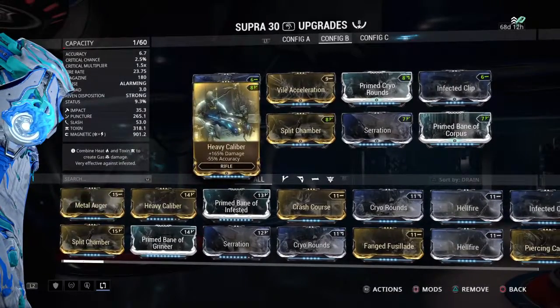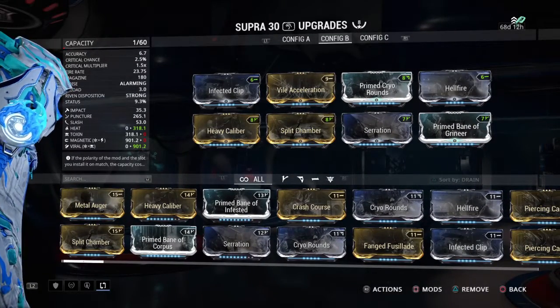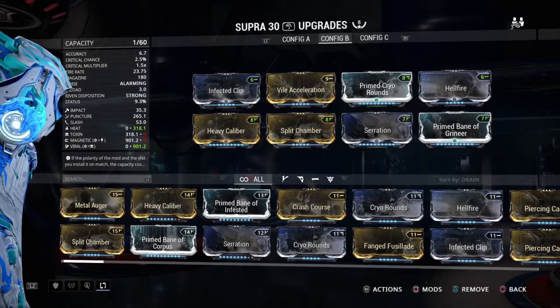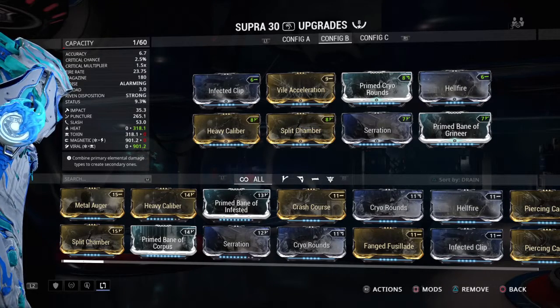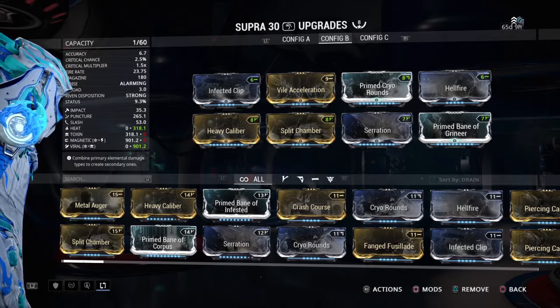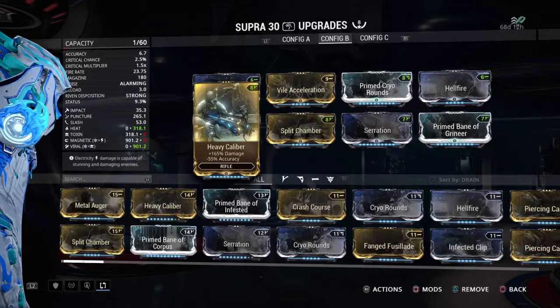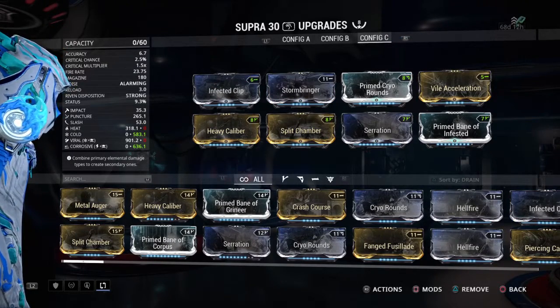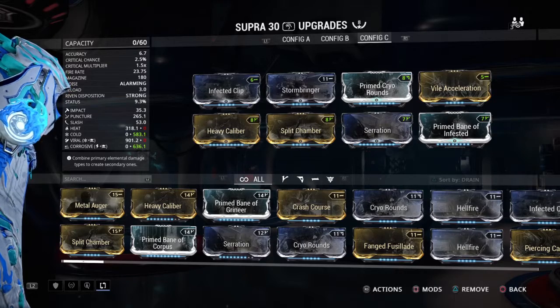Now, this is for Corpus. For Grineer, we go with Viral — cut their health in half, burn them alive. Does some nice damage, especially for those regular missions. Although, when we go to sorties or real high-level Grineer, we need to bump it up a little bit, unless you've got Corrosive Projection on all four of your allies.